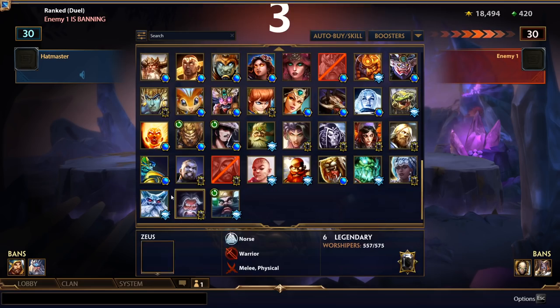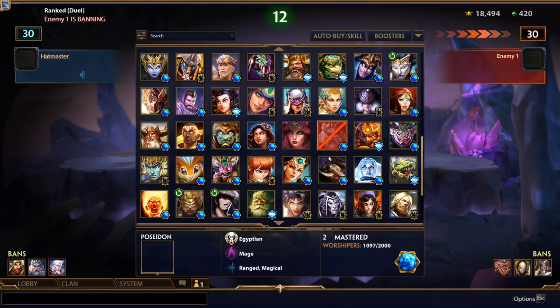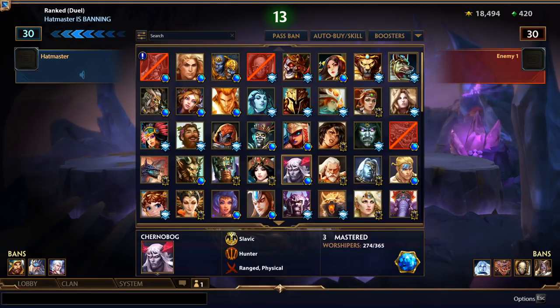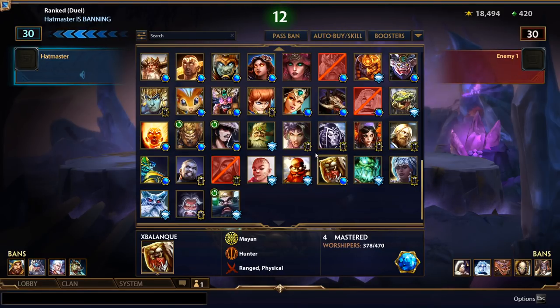There are some things I should mention: right now Ymir Chibi, the Chibi skin, is disabled for some reason. I tried to pop a skin booster to use it and just couldn't. Unless it's a limited skin — I hope it's not limited. We'll play Ymir anyways; I'll pop a skin booster to use the Halloween skin, which I don't have.